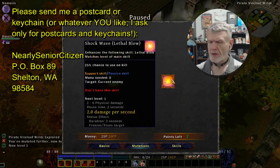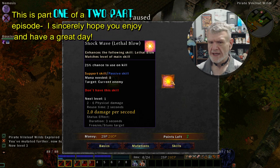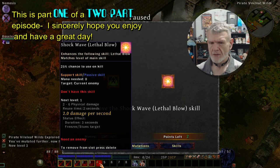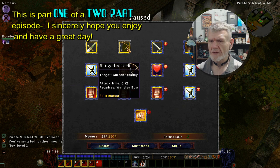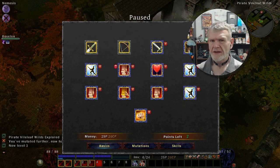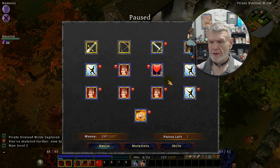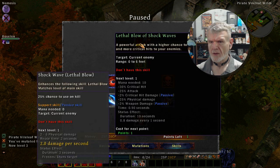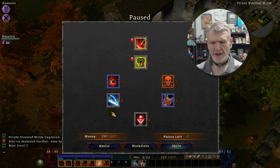Two skill points. There's Shockwave, Lethal Blow — support or passive. I can increase damage multi-bonus or increase my health. I got Lethal Blow — I already had it right there.